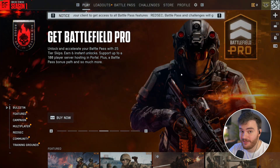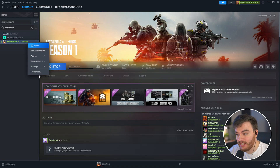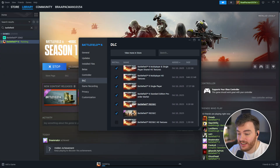Just keep in mind you don't actually need to launch the game first. If you're on Steam, you can head across to Battlefield 6, right-click, choose Properties, and on the DLC tab, just make sure that you have RedSec ticked down here.